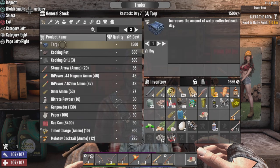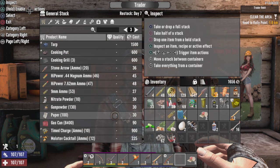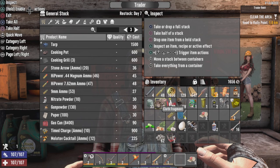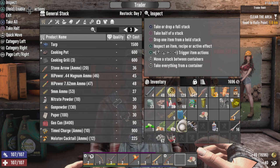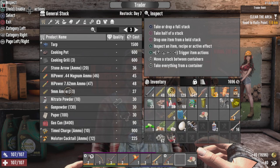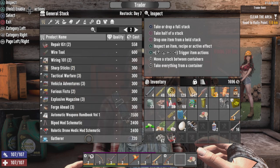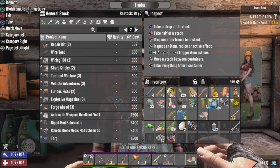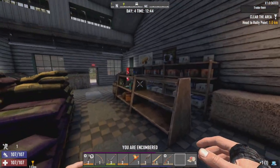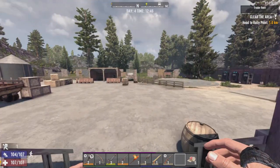The Gatherer for the Dew Collector increases the rate of dew collection — increases the amount of water collected each day. I have enough for one. We'll sell some oil. I'm thinking, do I want the amount collected or the increased rate? You know what — we'll buy the Gatherer. Get a sale — a sale is a sale.